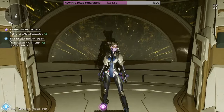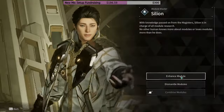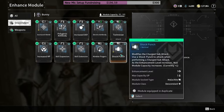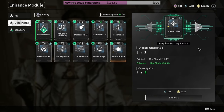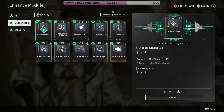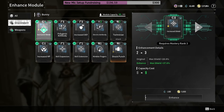Cillian is the NPC where you can enhance your modules. If you enhance a module — like Increase Shield for example — it's going to make its capacity cost higher, increasing that number. So now I've got 47 capacity and the module costs eight.